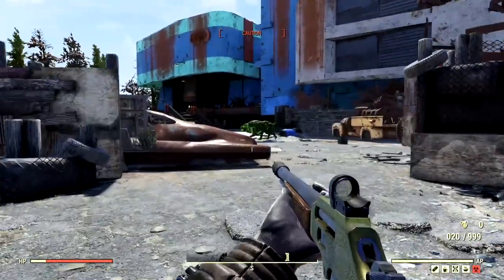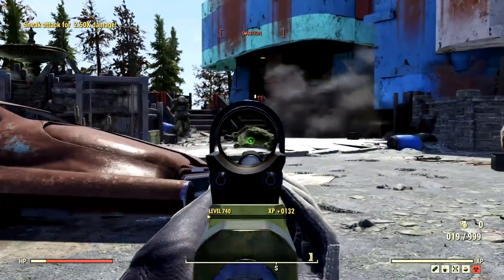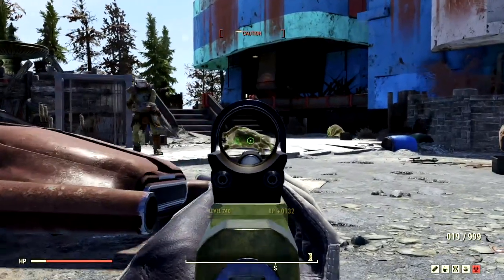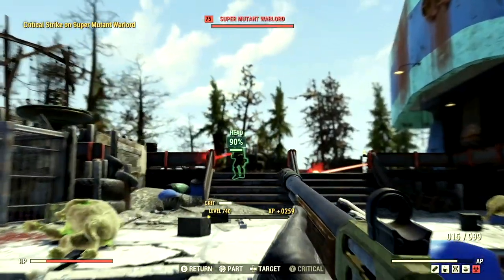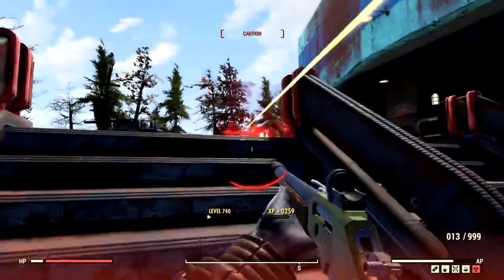We've got two hounds over here. One's dead instantly, and I killed that one — I don't know how I did that, I think he fainted or something. Let me kill this guy. There we go, one shot, two shots, three shots, and he's dead. What about this guy back here? Can we hit him? One shot, and another two shots, and he's dead.